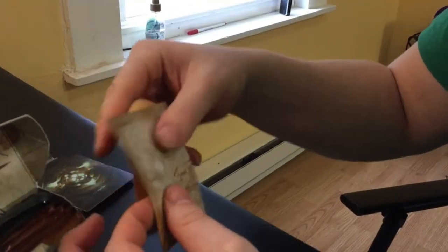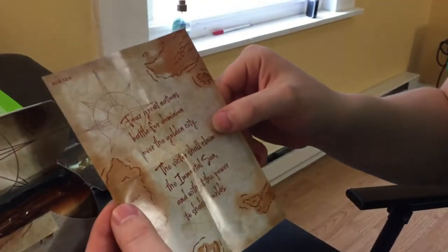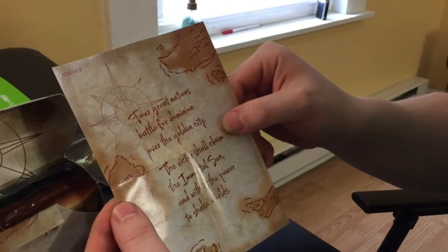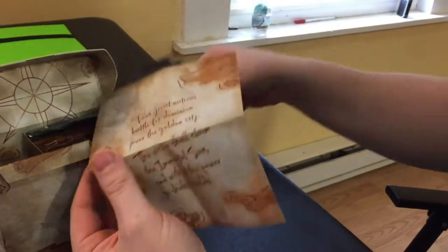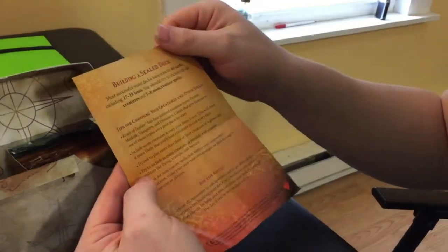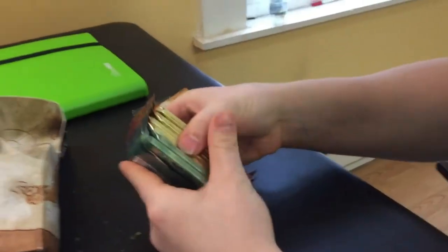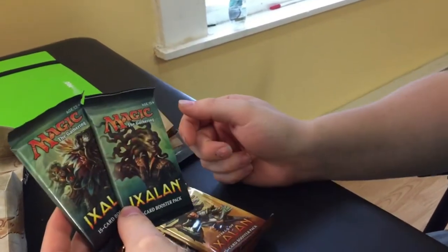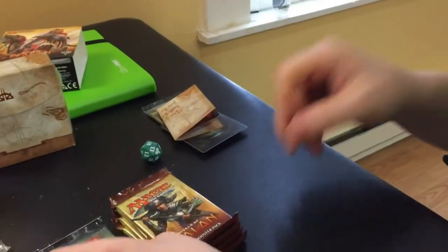And then a neat little map. 'Four great nations battle for dominion over the Golden City. The victor shall claim the Immortal Sun, and with it, the power to shake worlds.' Building a sealed deck — that's neat. And then inside we have four Rivals of Ixalan and then two Ixalan packs. So that's pretty cool. We're going to start with the Ixalan pack first, so let's jump into that.